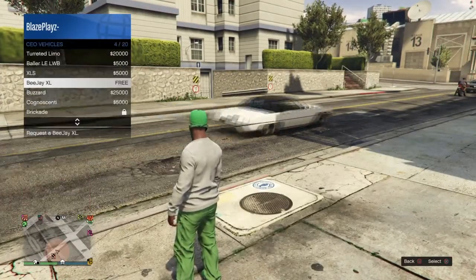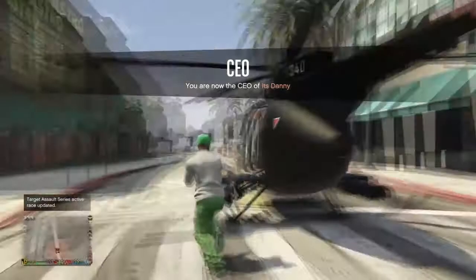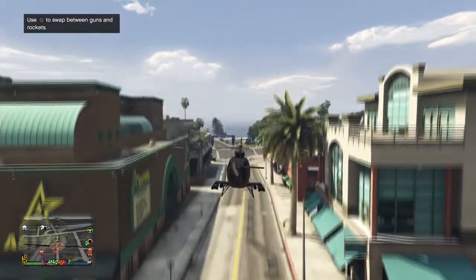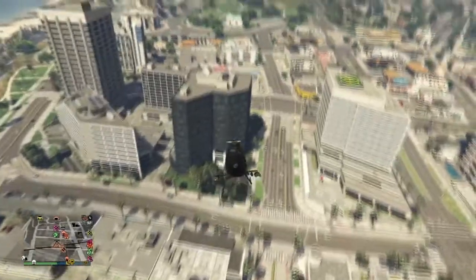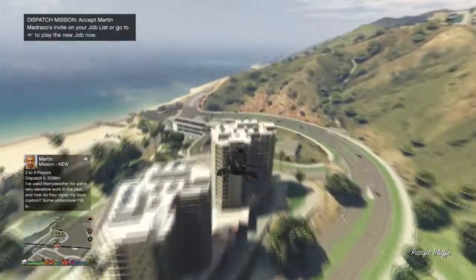If you don't spawn near your bunker and you have a CEO, I recommend registering as CEO and requesting a buzzard. If you don't have a CEO or don't want to request a buzzard, just get in a street car and drive to your bunker wherever it is. I'll get back to you when I get to the bunker.